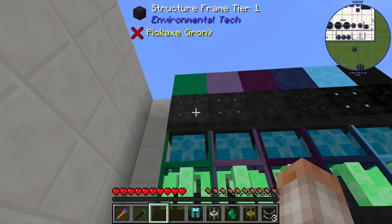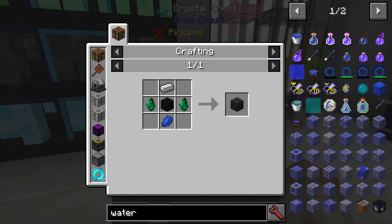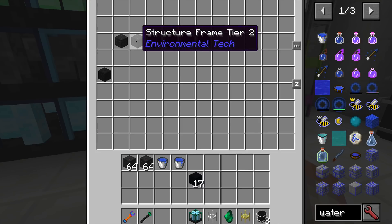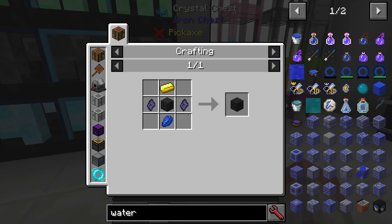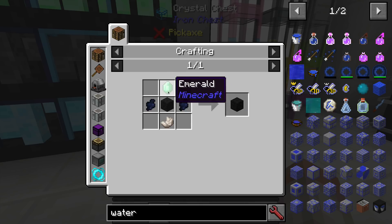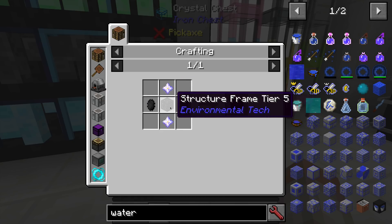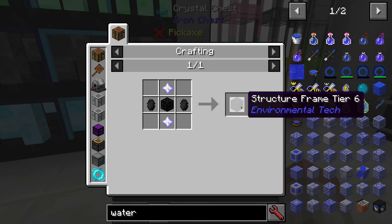For each of these multi-blocks, you'll need different types of structure frames. The structure frames are progressively harder to craft. The first one requires interconnect, iron, and litharite. As you go down the line, it requires the next tier of crystal plus more expensive materials — we're getting up to diamond, then emeralds, then a nether star. Finally, for tier 6, it requires two nether stars and two athium crystals plus a tier 5 structure frame. They do get really expensive.